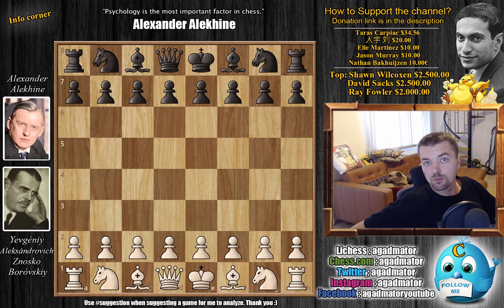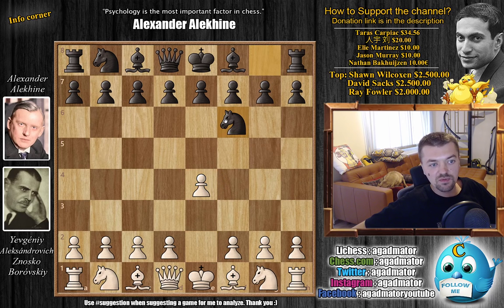It's 1925 — Capablanca still reigns supreme. It will be another two years until Aleksandr Alekhin challenges Capablanca for the title. But until then, we will check out nice games like this one. So without further ado, Znosko-Borovsky opens with e4 and, as the title suggests, Alekhin goes for Alekhine's Defense with knight to f6.